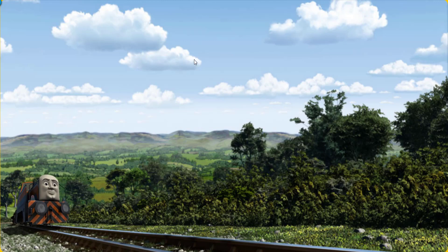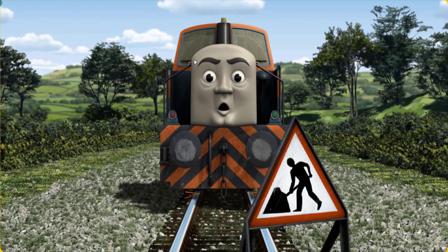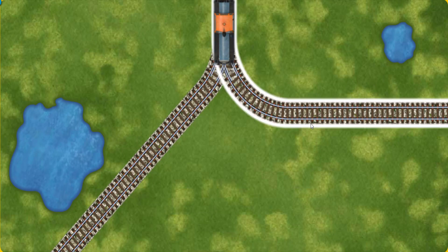Den went through the countryside. Suddenly, Den had to stop. Because of track repairs, he needed to go a different way. Find the track that goes nearest to the smallest pond.